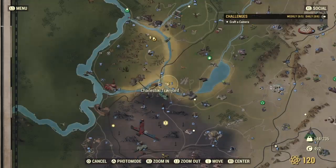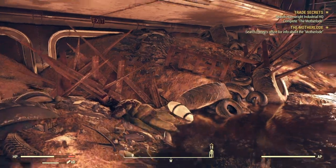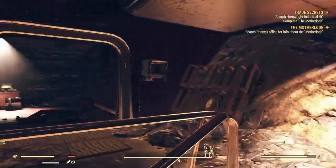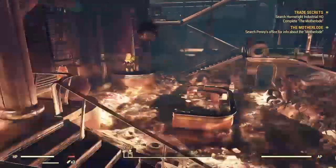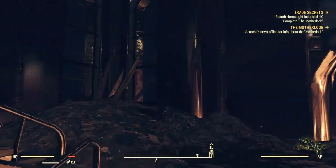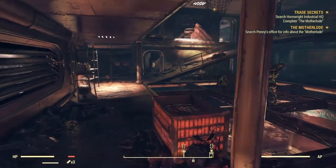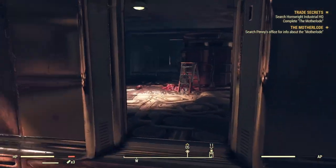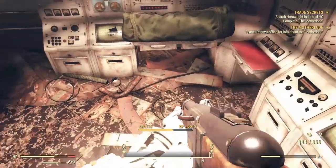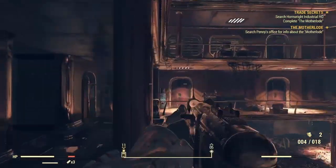Uncover the secret — this better be an easy quest. Search Penny's office for info about the Mother Load. Is that in here? It is. So this is not necessarily a Wastelanders quest — it looks like a main one that you actually have to complete in order to do the Wastelanders content, which is pretty interesting. You actually do have to go back and forth between certain quests.